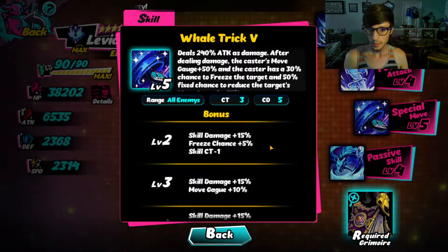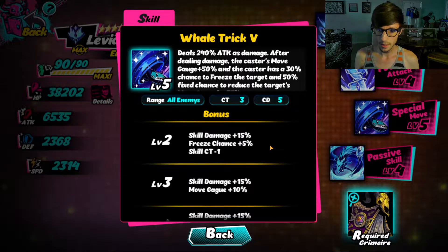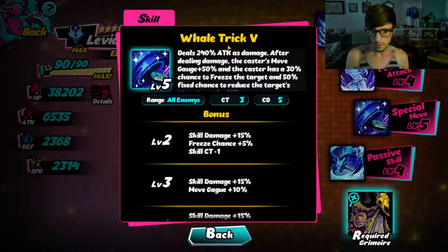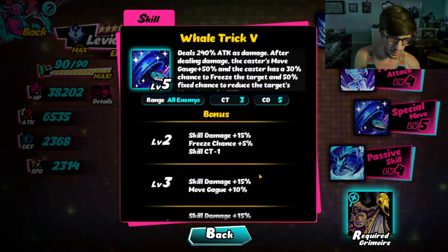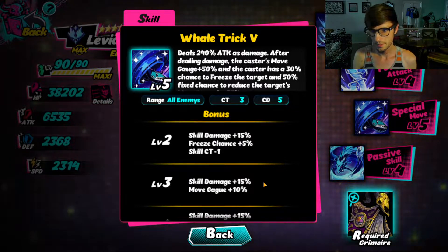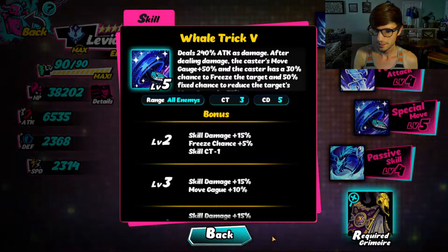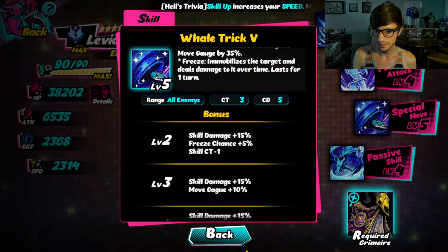Next up is her ult. Deals 240% damage. After dealing damage, she buffs her own move gauge by 50% and has a 30% chance to inflict freeze and a 50% chance to reduce the enemy move gauge by 35%. It's a good utility attack with a long cooldown, but not too bad of a CT. I actually haven't figured out what CT stands for. Do you know, Levy? I haven't quite figured out CT myself either. Obviously CD would be cooldown, but I'm not sure what CT is going for. I thought I had it figured out once, but I forgot — maybe it's like 'count turns' or something.